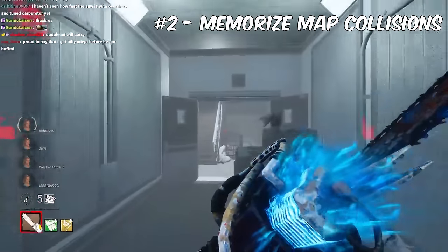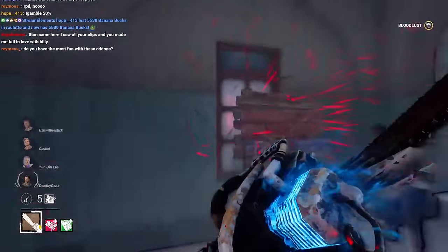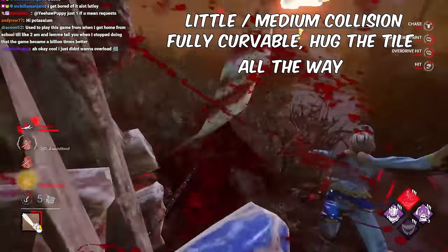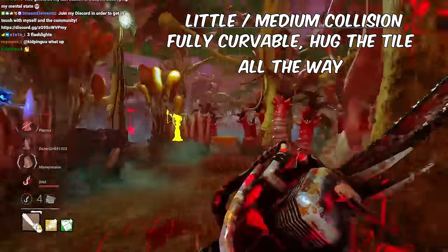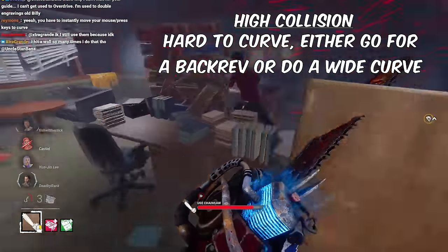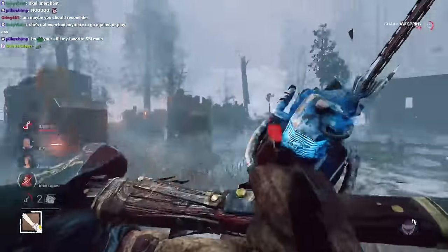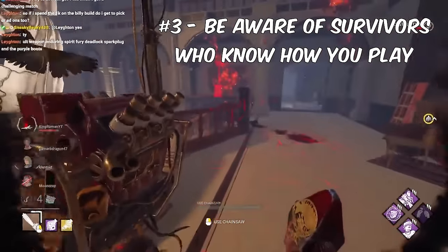Second tip: memorize the map collisions very well. When it comes to curving, there are spots with no collision, medium collision, and high collision. If a spot has no collision or medium collision, it's highly recommended you try hugging the tile because you will rarely bump due to the changes that allow Billy's chainsaw collision to not bump into everything. But if a spot has high collision, do not try to curve it — just play for a back rev to ease up your troubles. You can still curve on a high collision spot if you do it widely and have Overdrive on, because Overdrive will help you catch up quickly.